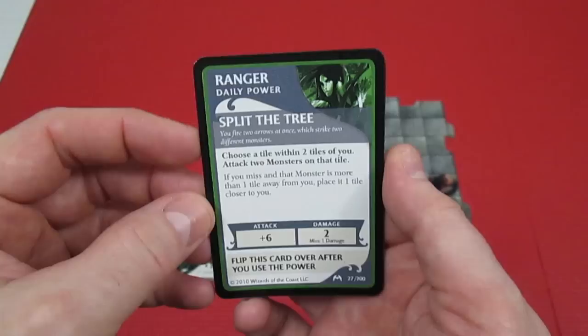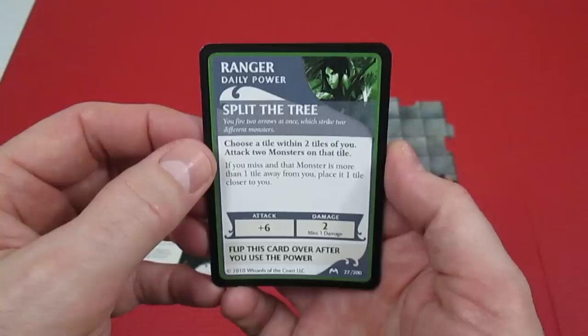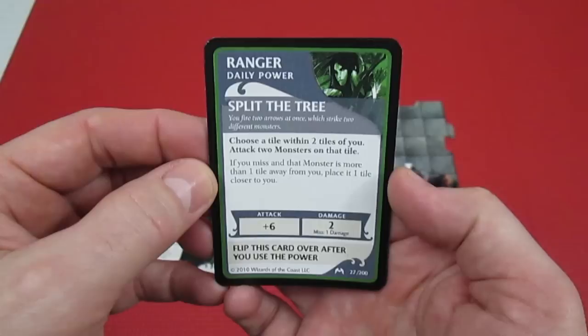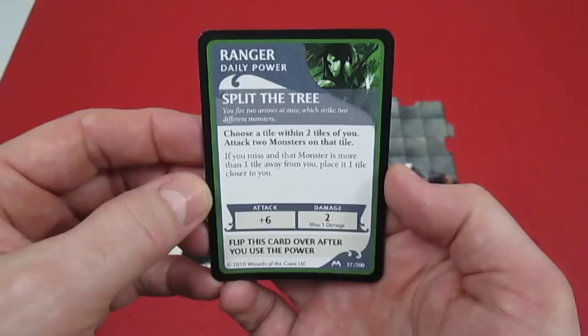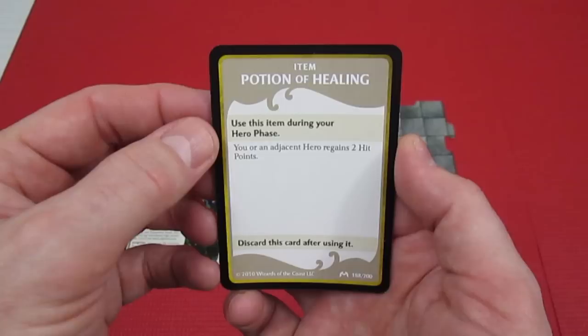Her daily power is Split the Tree: you fire two arrows at once, striking two different monsters. Choose a tile within two tiles and attack two monsters on that tile. If you miss and the monster is more than a tile away, place it one tile closer. It's plus six to hit, doing two damage on a hit and one damage on a miss - a pretty powerful card. You flip it over once used.